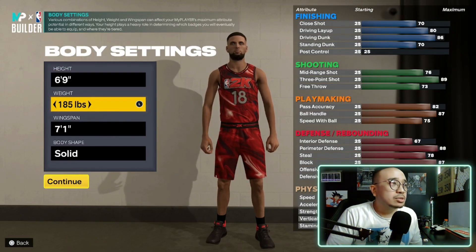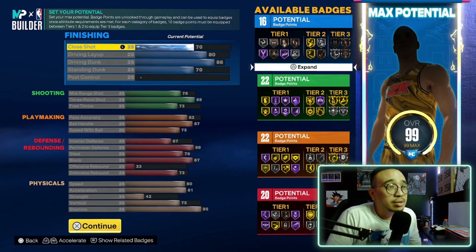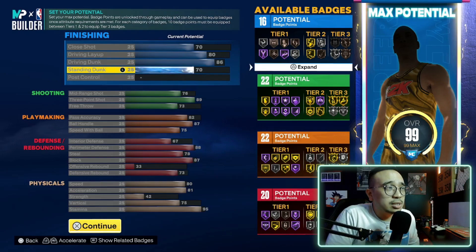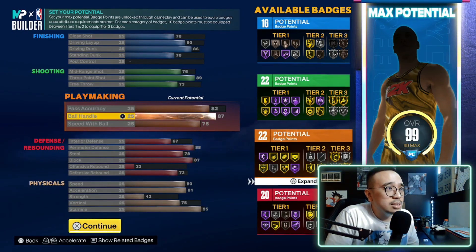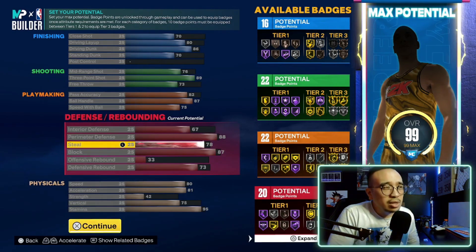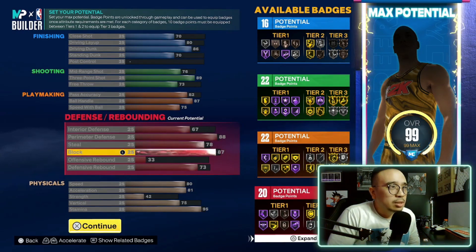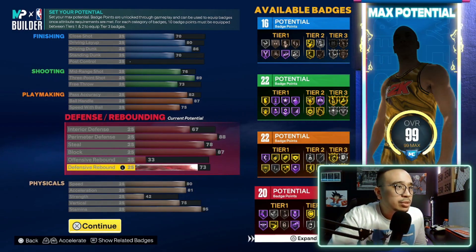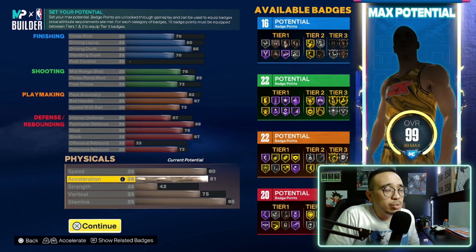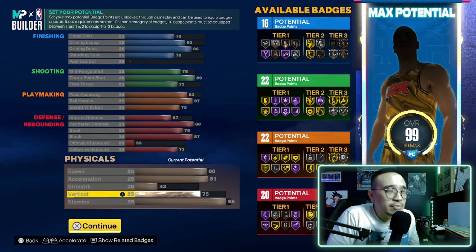The last build is a 6-9, 185 pounds, 7-1 wingspan. I wasn't going to include this but 6-9s are meta this year — they can honestly play any position. Finishing is almost the same as the 6-8 but you get a 70 standing dunk so you get the elite standing dunk animations. Same 89 three ball, a slightly higher mid-range, 82 pass accuracy, 87 ball handle which is the highest you can get on a 6-9, and 75 speed with ball. You have 88 perimeter defense, but only 78 steal — you still get Interceptor on silver. To make up for the steal, I put block up to 87 so you get silver Anchor, and you have 73 defensive rebound so you can actually rebound a little. The stats are starting to look more like a lock or a big rather than a guard. Decent physicals: 80 speed, 81 acceleration which is the highest on a 6-9 at minimum weight, and 95 stamina.